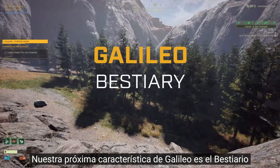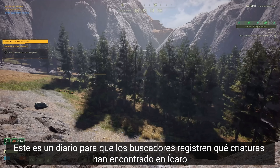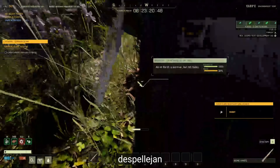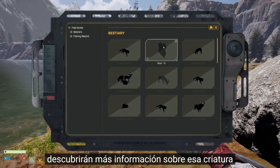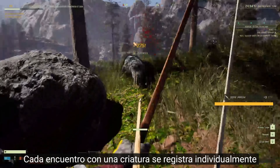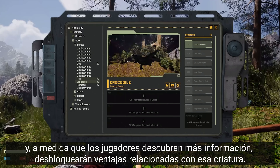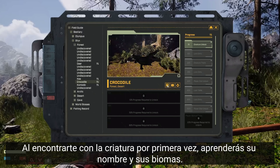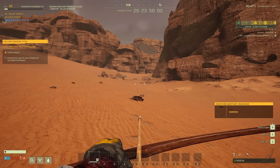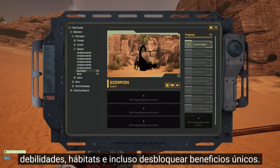Players can also craft new wall trophies and aquariums to show off their prize catches. Our next Galileo feature is the Beastry — a journal for prospectors to record what creatures they have encountered on Icarus. As players kill, fall victim to, skin or craft trophies, they will uncover more information about that creature. Each encounter with a creature is recorded individually, and as players uncover more information, they will unlock perks related to that creature. Upon first encountering the creature, you learn its name and its biomes. Further encounters lead you to learn unique lore about your foe, its weaknesses, habitats, and even unlock unique perks.